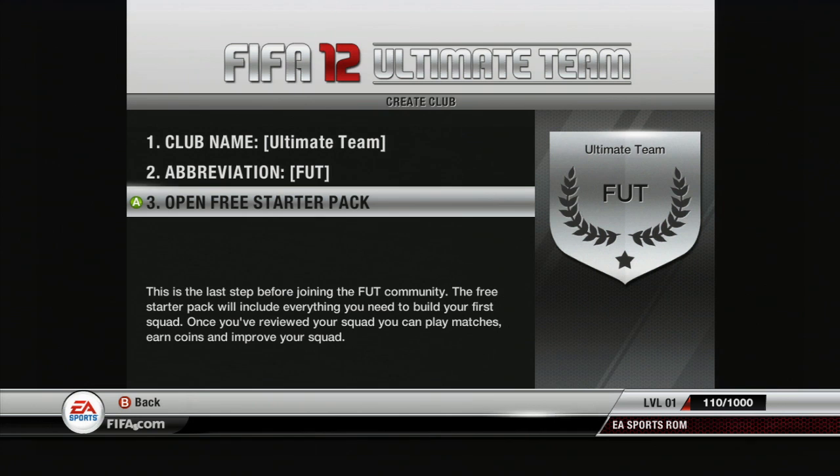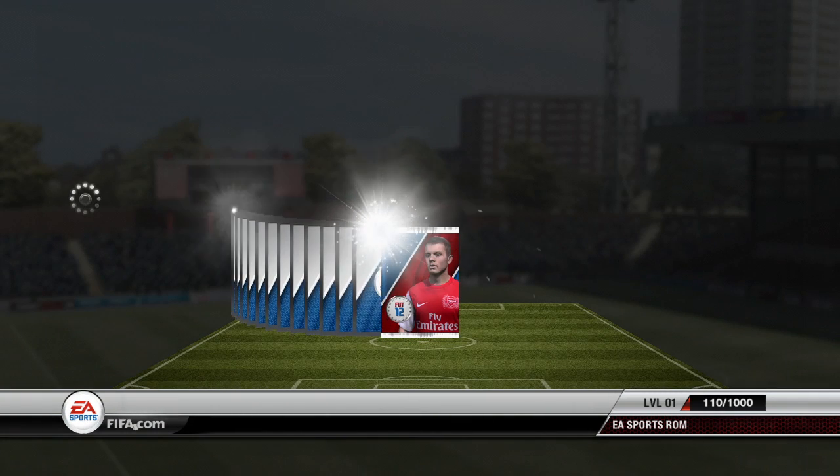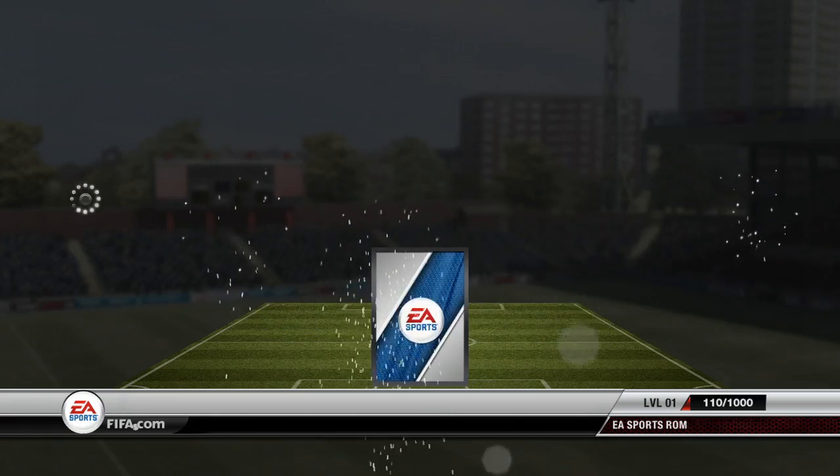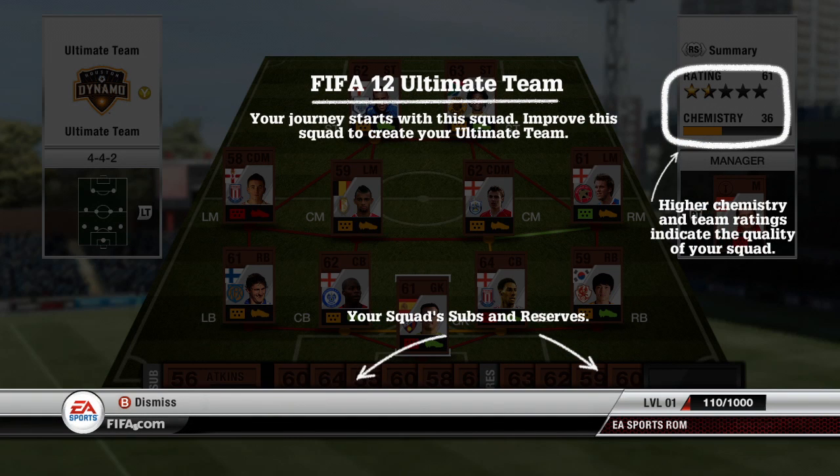Once you are happy, it's time to open that free pack. Congratulations, you've now opened your first Ultimate Team pack. This is the Active Squad screen. Your Active Squad is the one you're going to play with, and this is where you'll build that team.